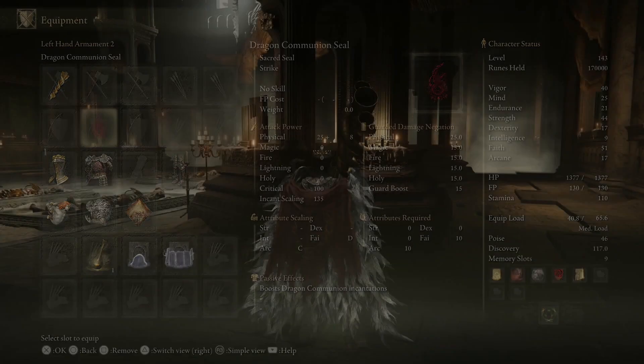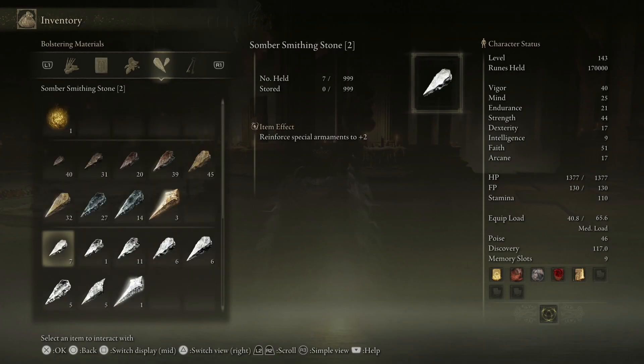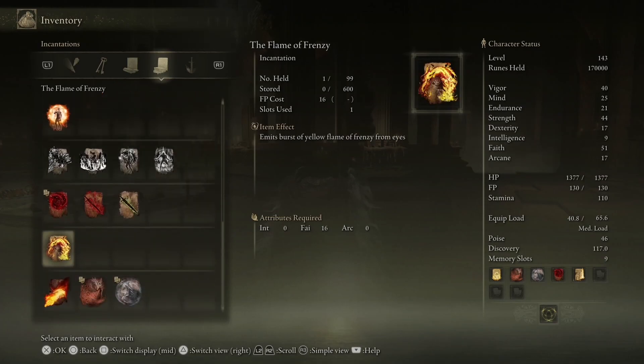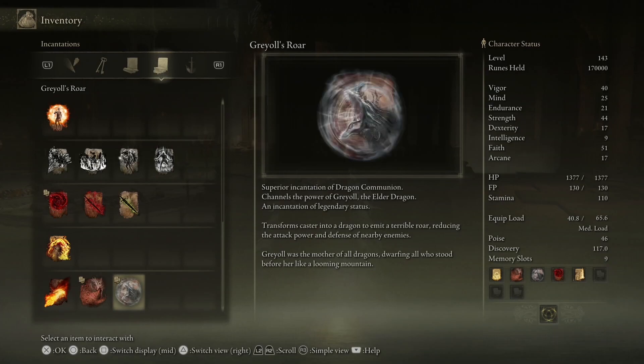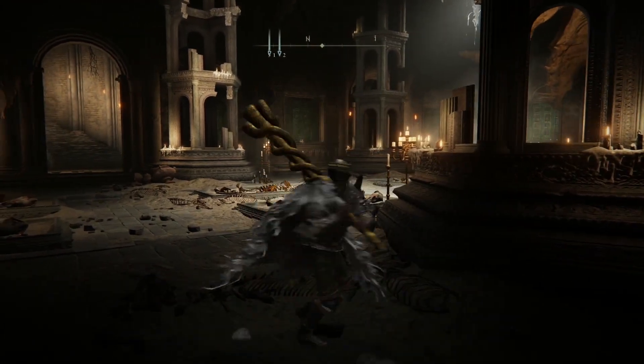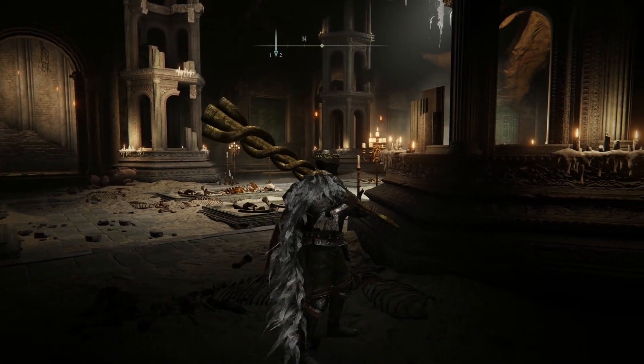Anyway, the incantation that I use is this one — 'Amidst the War.' This one, reducing the attack power and defense of nearby enemies. So I'm going to show you the fight so you can see how it went. Very easy, by the way, with this specific build — was very, very easy. So let's take a look at how it goes.